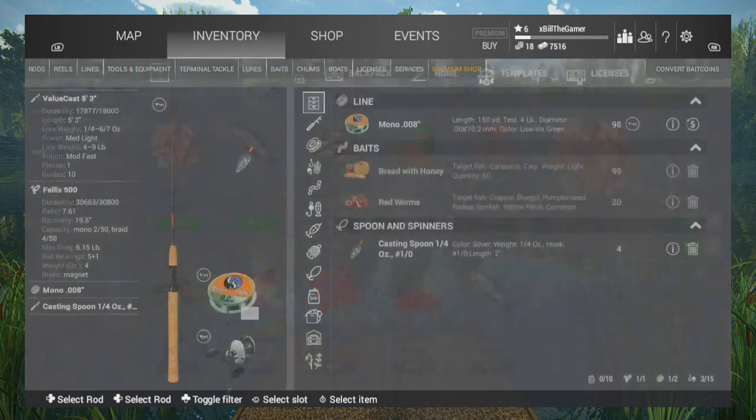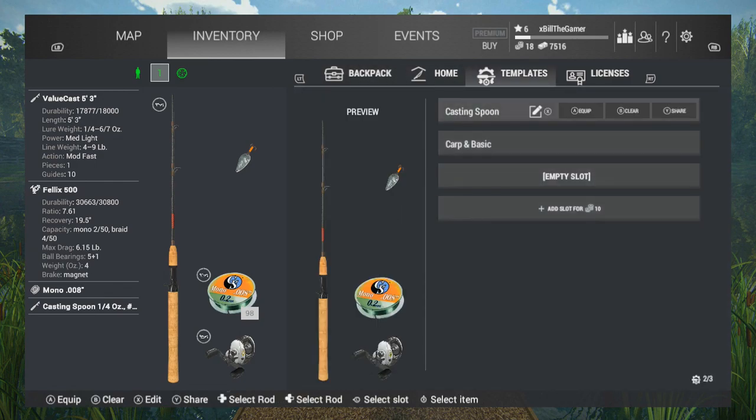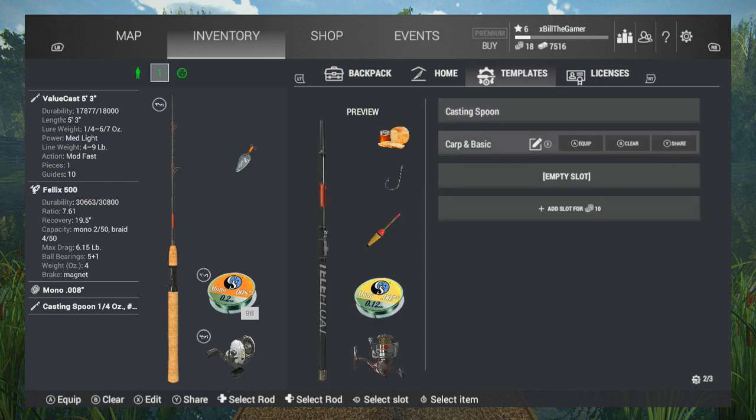One of the things I like about this game is you actually have templates. I've got this set up — I've called it casting spoon — and then we have carp and basic. I've just unlocked the bread with honey and I'm going to be trying some carp fishing at the lake over in Czech Republic.